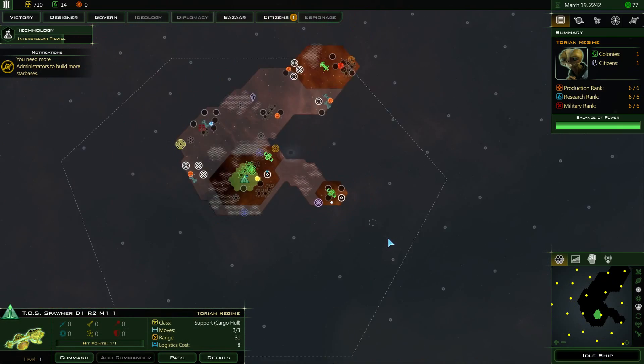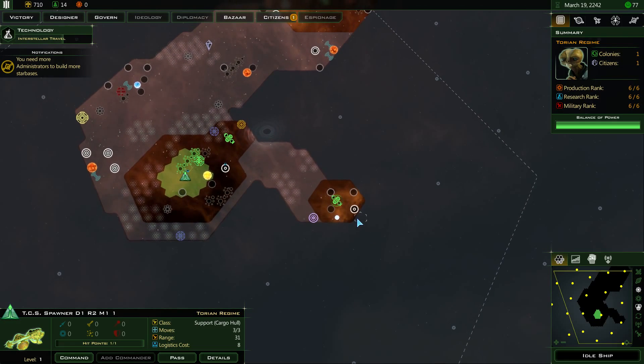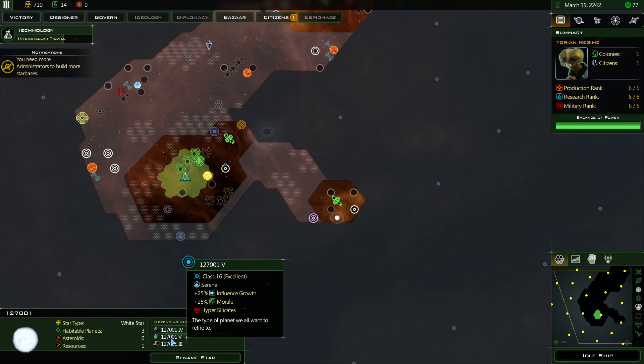I'm going to want to get constructors out at some point to bank resources from asteroids, but not quite yet. There are actually three worlds here. That's a pretty damn good world — Class 16. Serene, influence, growth, morale, hypersilicates.